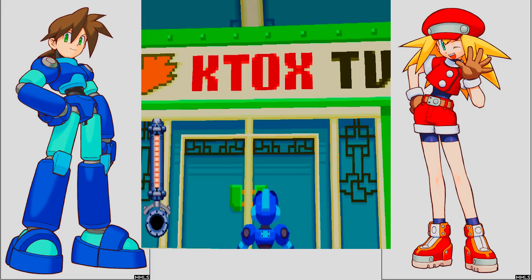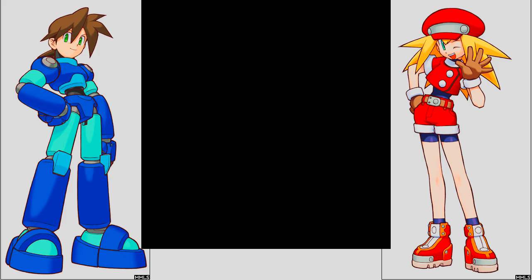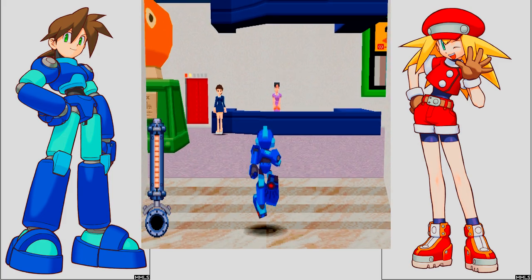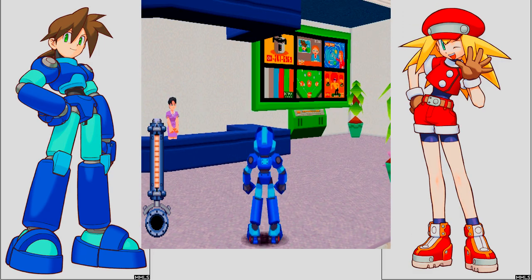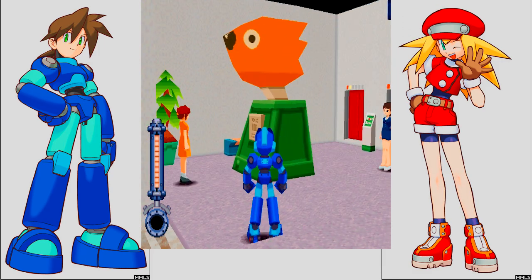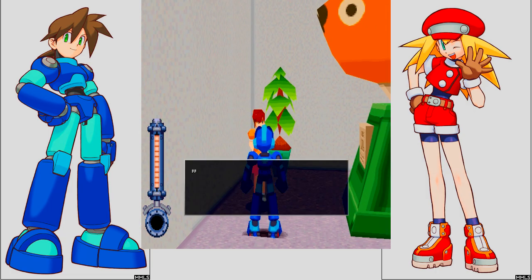In order to progress through the mini-games, we need to head to Catalog's TV. Here we can enter essentially what is a game show — progress through various games, different ranks, get different items and money. Might as well.